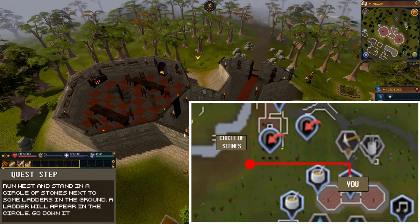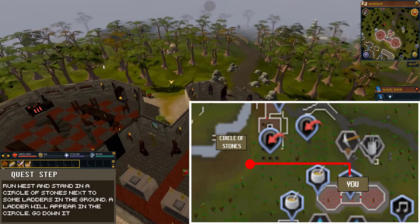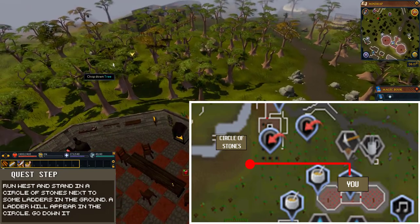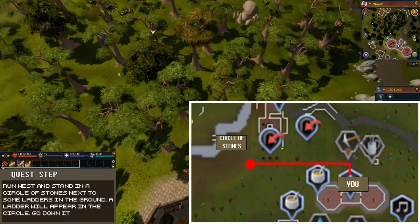Follow my path west. There is a circle of stones on the floor just after a bunch of ladders in the ground. Find it and stand in the circle and a ladder will appear. Climb down the ladder.